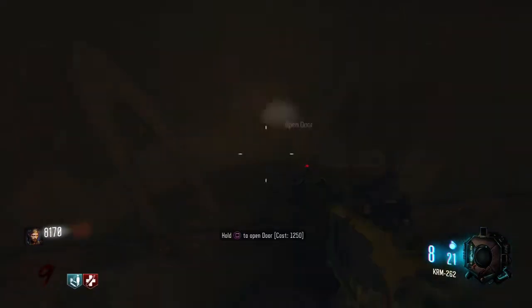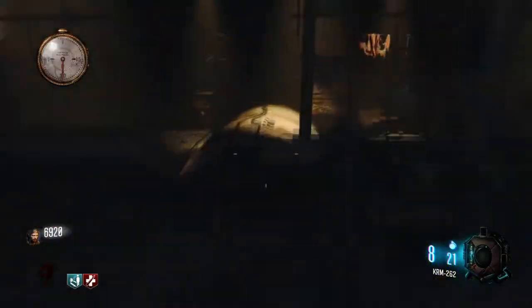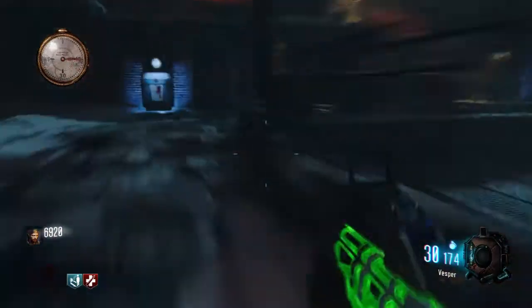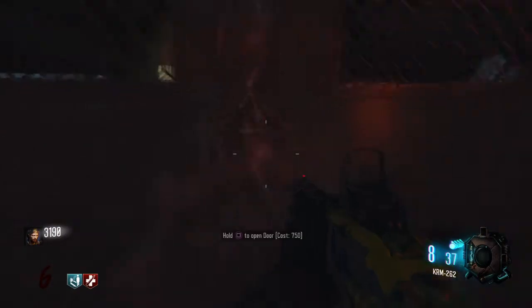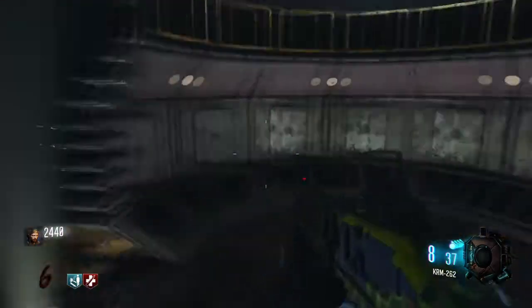What you want to be doing is getting the right teleporter done and the left teleporter done. If you're facing towards the main frame from the back of that little area, you'll be getting the right one and the left one. I'd say do the left one first as it's cheapest, maybe wait a few rounds and then do the right one as well.